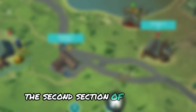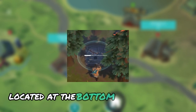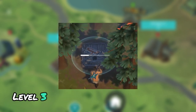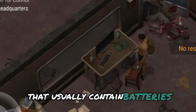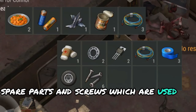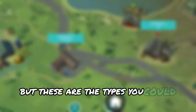The second section of the motel, the basement, can be accessed through an entrance located at the bottom left of the map. To enter it you will need to have the burglar skill level 3 unlocked. Inside the basement you'll find a couple of chests that usually contain batteries, nails, spare parts and screws, which are used for settlements. The zombies here are random, but these are the types you could encounter.